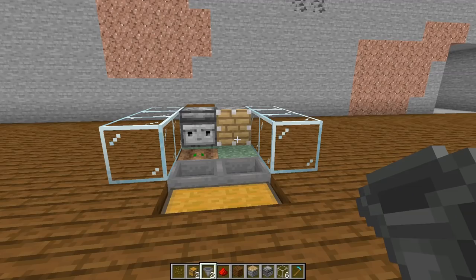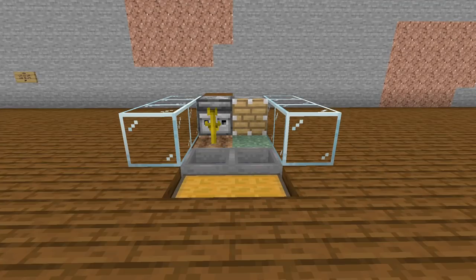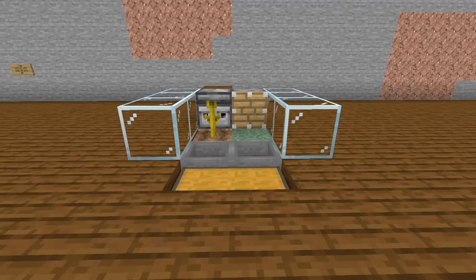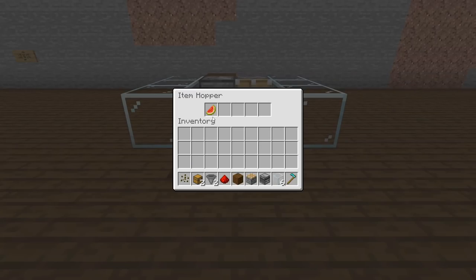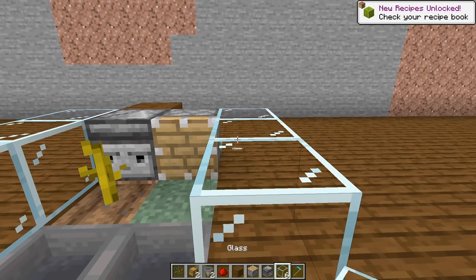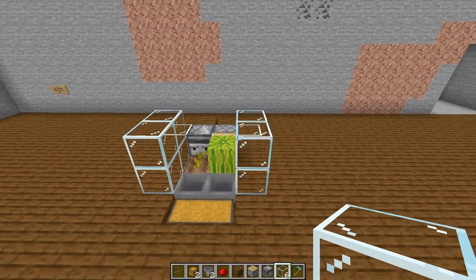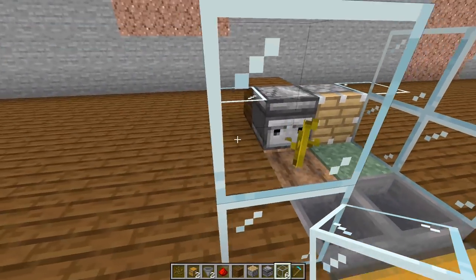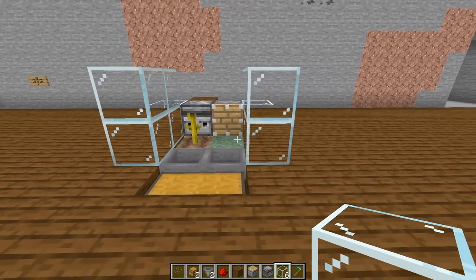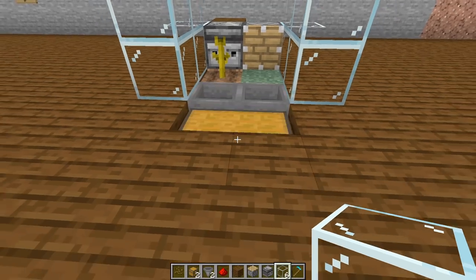As you can see with the random tick speed turned up, as soon as the melon grows, the observer recognizes the signal and the melons pop and get put into the chest. If melons ever fly out, just build the walls up one extra height using glass. You can also put these things side by side all the way down to make one of the most epic melon farms on the Minecraft planet.